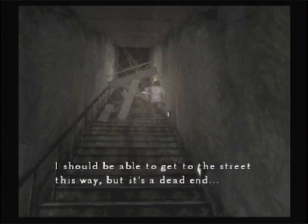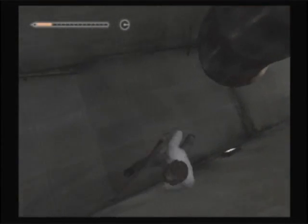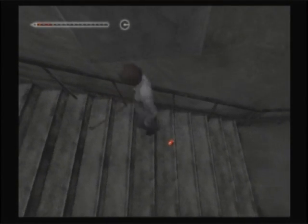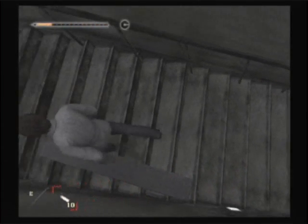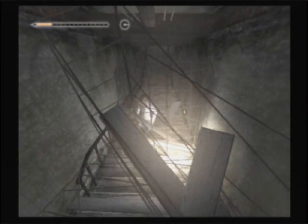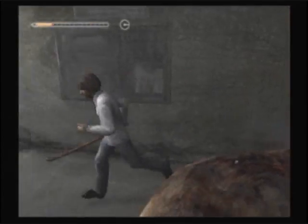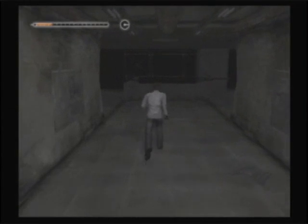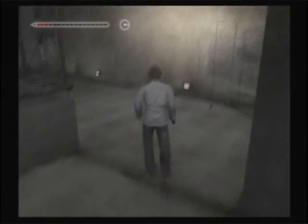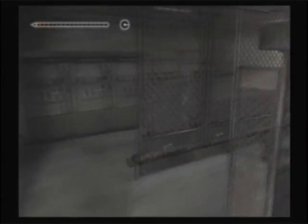I should be able to get to the street this way, but it's a dead end. If we sneak by the Greedy Worm over here — pistol bullets! If only they were actually useful in this game. Small diameter bullets for use in the pistol, not very powerful. The problem with firearms is that ammo boxes in this game do not stack, and you only have about ten inventory spots. So it's very rarely worth carrying firearms. It's a shame, really. Also, you can't get a shotgun in this game, and that's disappointing. We've got a pipe — what else do we need?